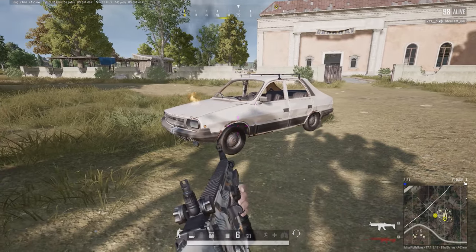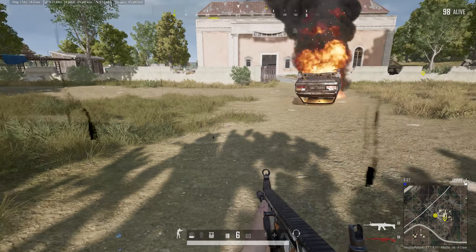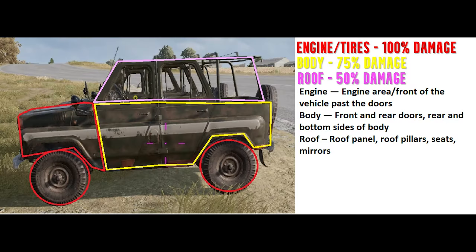Today I want to talk about the concept of vehicle damage zones and where you should shoot a car in PUBG to blow it up the fastest. The vehicle damage zones work like this: the engine and the tires take 100% damage, the body of the car takes 75% damage, and the roof takes 50% damage.